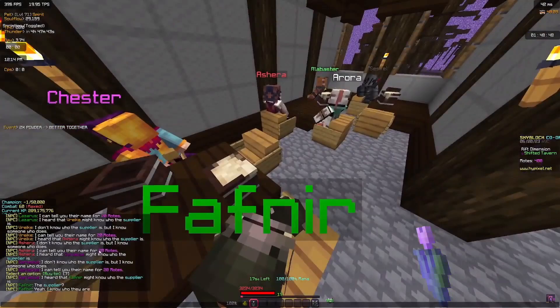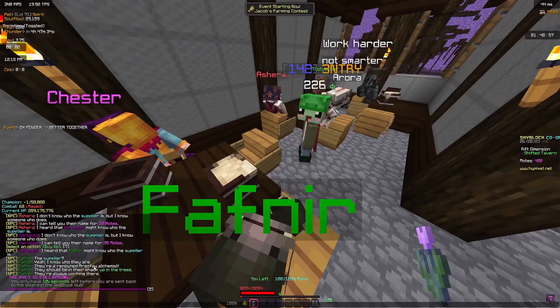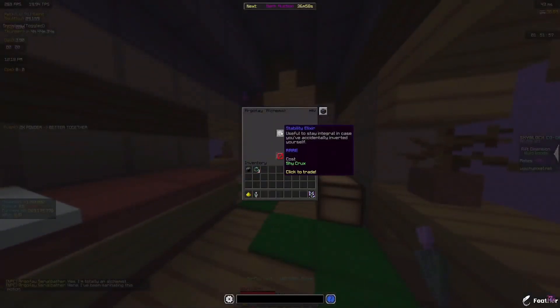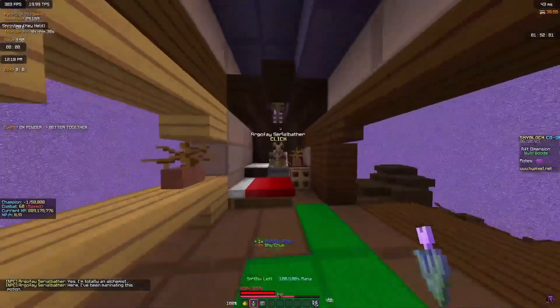Basically you have to talk to every single person in the whole brewery. After talking to Fafnir, you'll go and have to find the Argo Fae Alchemist. And there you go — the stability elixir is obtained.